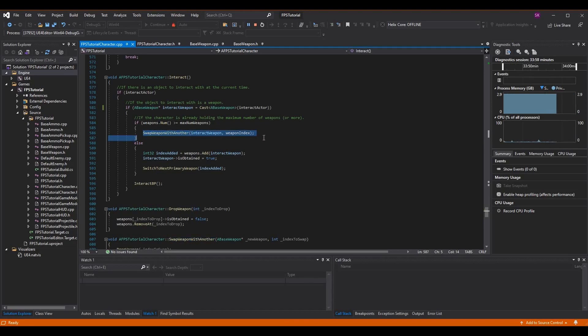If the inventory is full, we call SwapWeaponWithAnother, passing the interactWeapon as the new weapon coming in, and WeaponIndex as the weapon being replaced — WeaponIndex is an integer storing which weapon we currently have equipped, so we're trading out our active weapon for the new one.